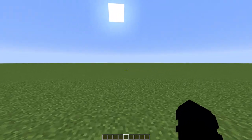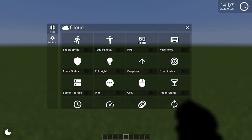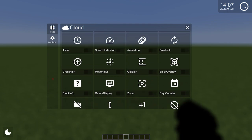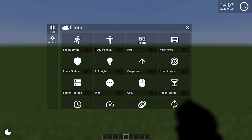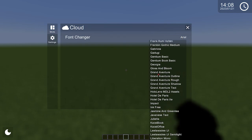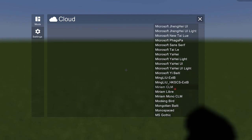I've loaded up a world. Just like any client, you open it with right shift. Now obviously there aren't many mods on this client because it's new, however you do have the most important ones like toggle sprint, FPS, fullbright. Something I've never seen before on any client is a font changer — you can change it to any font you want. I'm genuinely impressed by this.